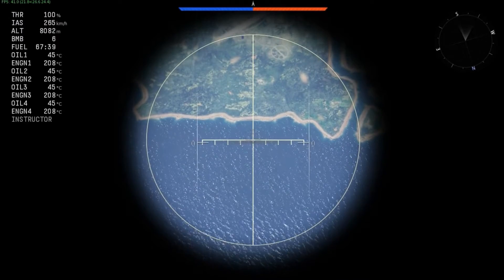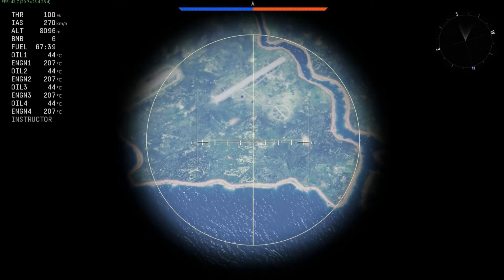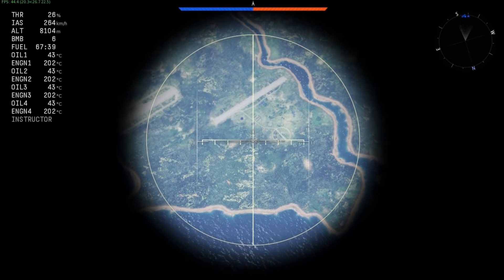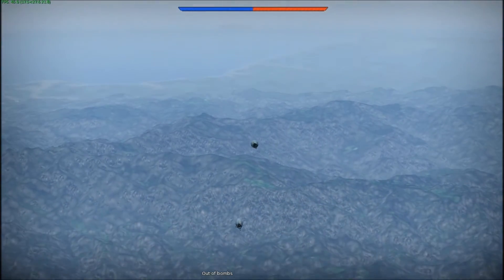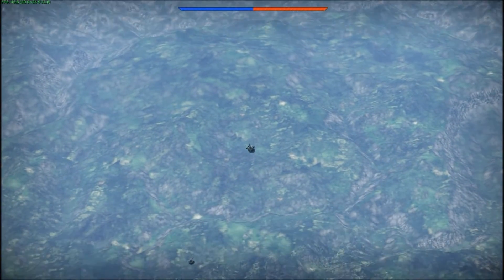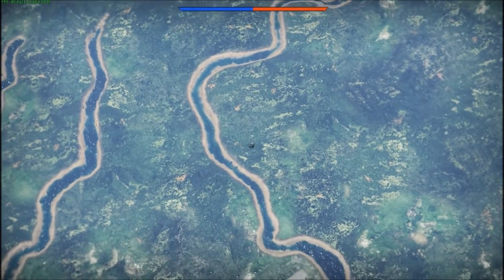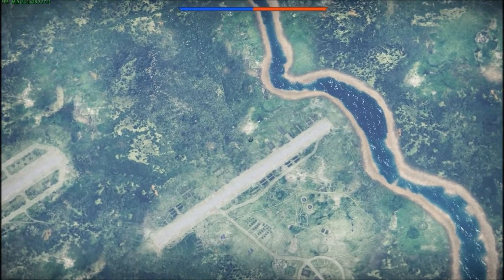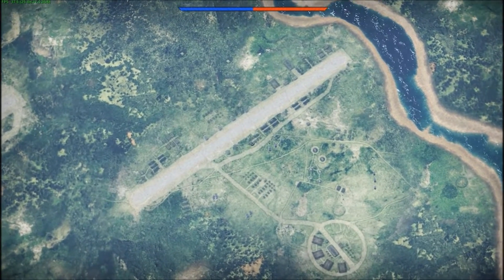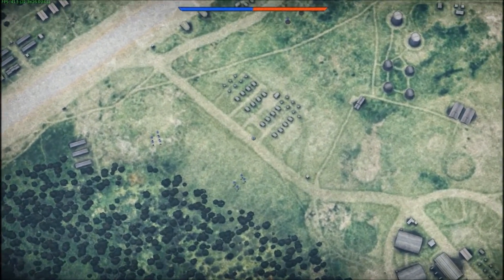We're lining up on our target. We can right-click to zoom in. A technique I found: when you're right about on target, drop throttle and see how slowly your bomb sight goes over the target. Drop all bombs and follow them all the way down. Then throttle back up to maintain your speed and climb. We'll follow these bombs all the way down and see how accurate they are from high altitude — they do have quite a bit of spread. Direct hit. Mission accomplished.